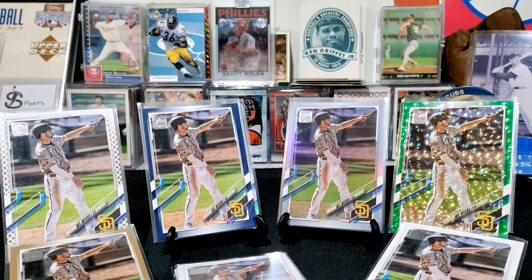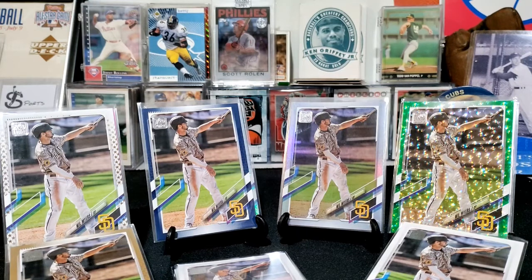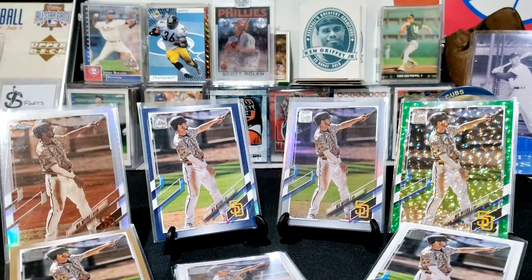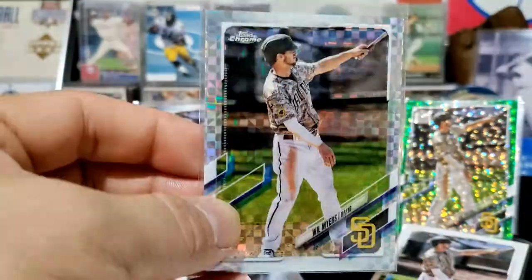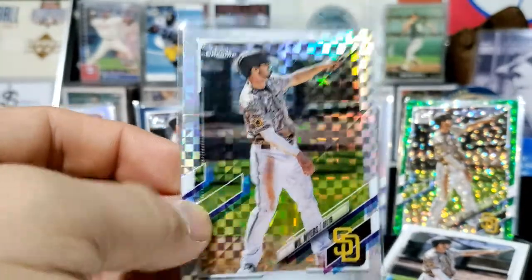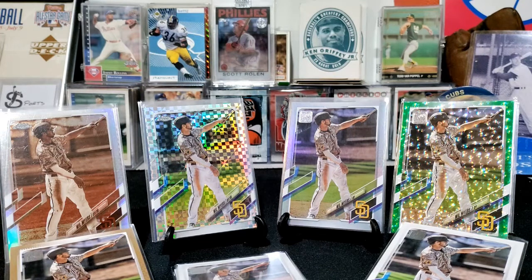This swirly green one is numbered to 499, which is pretty cool. So that's six more cards added — we won't count all three base cards, just one of them. Then I have the sepia refractor from Topps Chrome added to the collection. And then I believe this is the X-fractor — the checkered board refractor — I'm never great with what these are actually called, but it's a cool card.